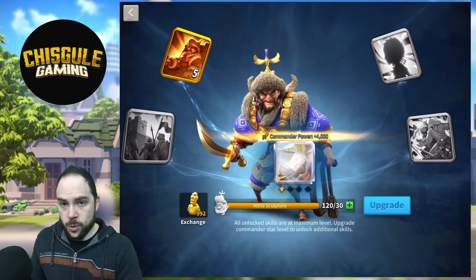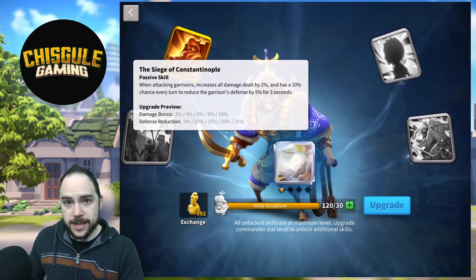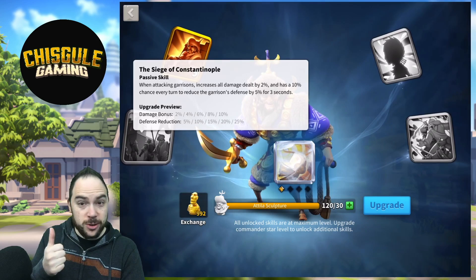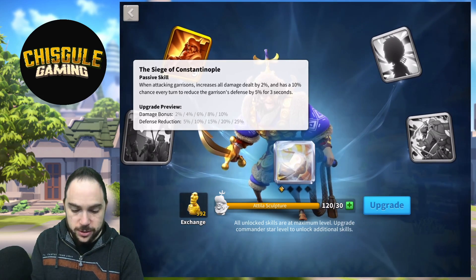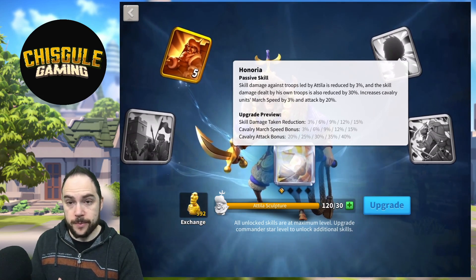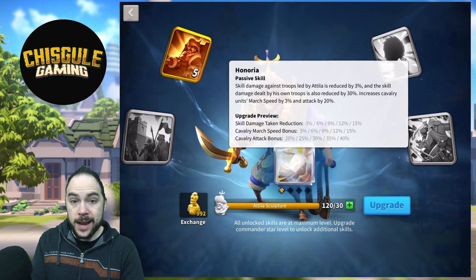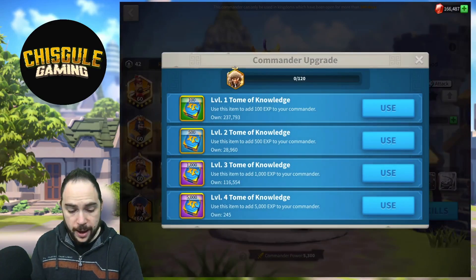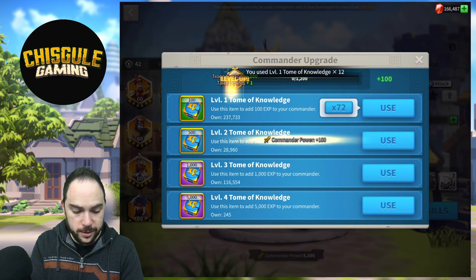After those upgrades it's 15 sculptures and then 15 sculptures again, leaving us with 120 sculptures. Now the second skill on Attila is all about attacking garrisons. If we're going to use this commander to attack a garrison, they will be expertised — I'm not attacking a garrison as a solo march, which means I'm leading a rally, and if I'm leading a rally the commander is very likely going to be expertised. So what I want to do is bring this commander all the way up to four stars so that there's a chance the skills end up anywhere except on this second skill. First, you've got to get them to level 10.